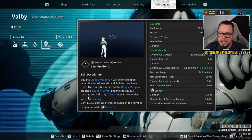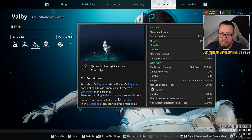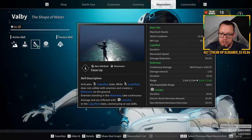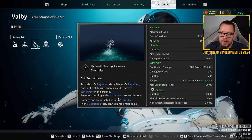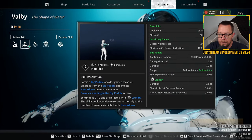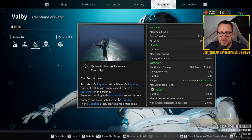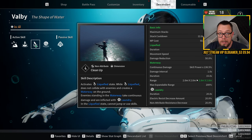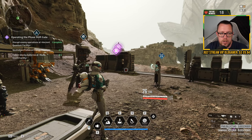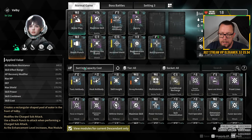With Volby, all her abilities decrease the resist amount for electric and non-attribute damage. When she's damaging people and applying the Laundry passive, you do more electric damage. So the Thunder Gun — which does electric burst — deals more damage. You've just got to be clever with your build; you don't need to be a glass cannon with Volby.